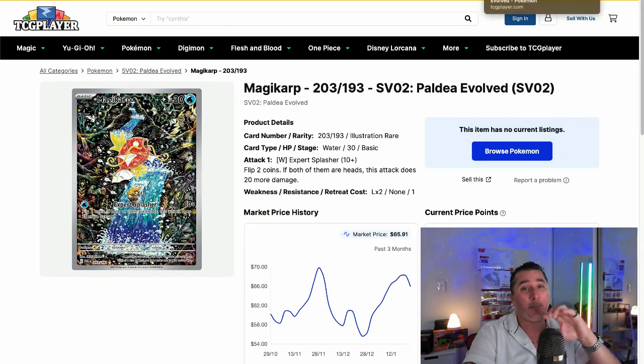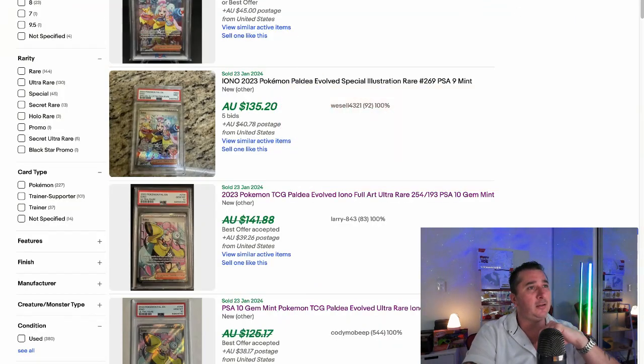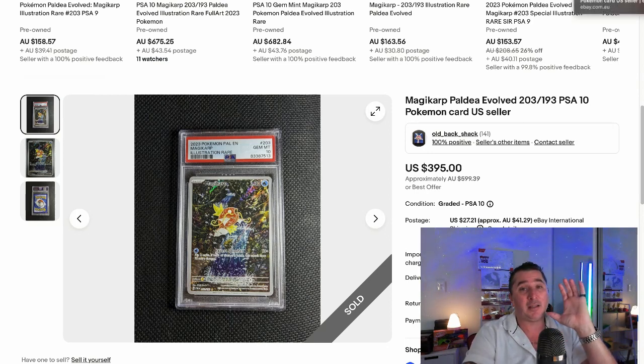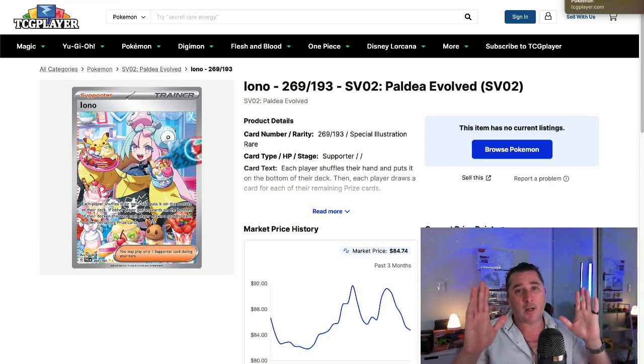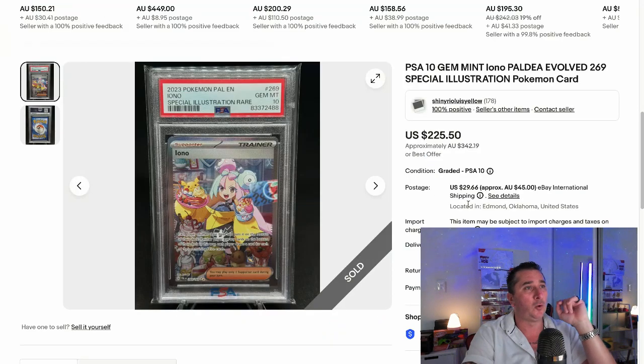We've got the Magikarp — one of the big chase cards in Paldea Evolved. On TCG Player this card is about $65 currently, and in a PSA 10, Magikarp has sold recently for $395 American dollars, basically $600 Australian. So that's the second biggest chase card. Arguably the biggest chase card from Paldea Evolved now. The number one chase card, the Iono, is $84 raw, and $225 American in a PSA 10. But the Magikarp is outselling the Iono, so I would say the Magikarp is the number one chase card. If I can get one of these, I'd be very happy.